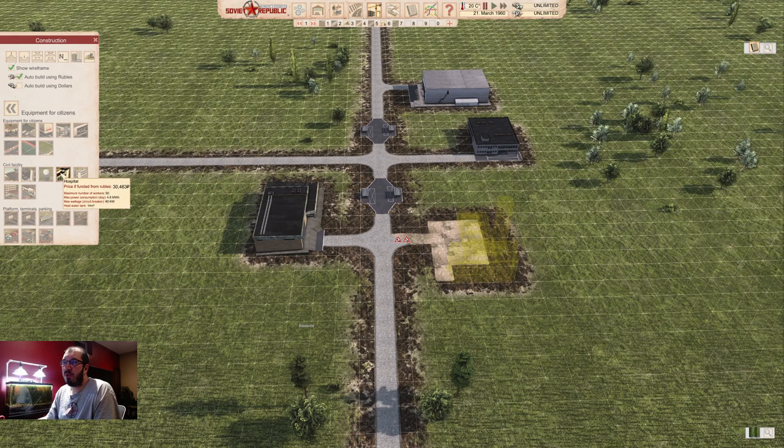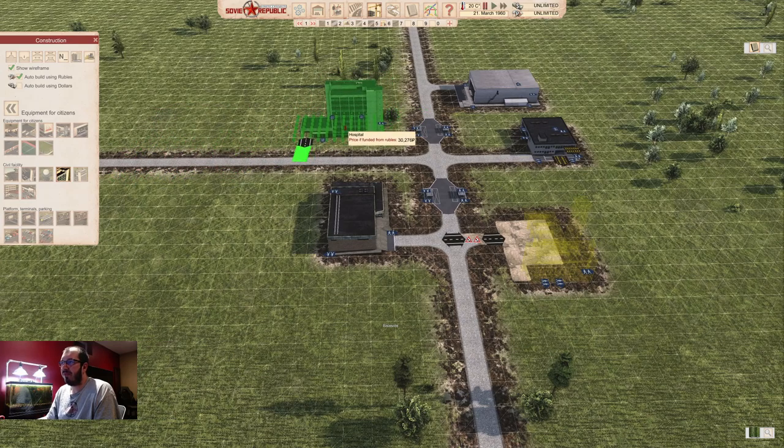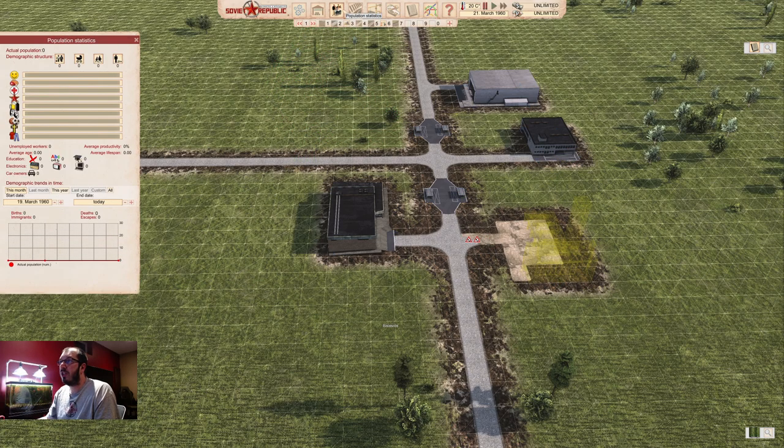The next thing you can choose to build is a hospital. A hospital at the beginning is not super important because the people you get are generally healthy. But the longer you run, the more people will get sick or older. Pollution, heat, cold temperatures, and other things can also hurt health. So if you look at your population statistics under health, that bar should always be close to full. If it's full, you don't need a hospital. If it's not full, get a hospital.